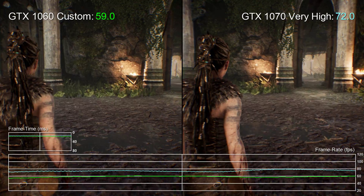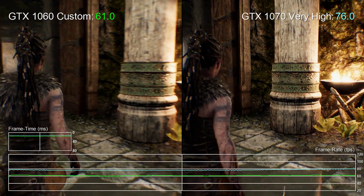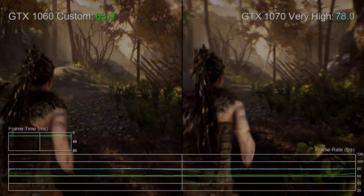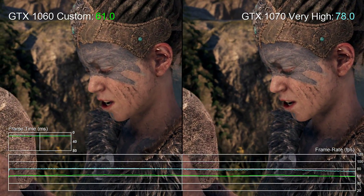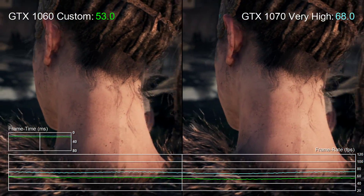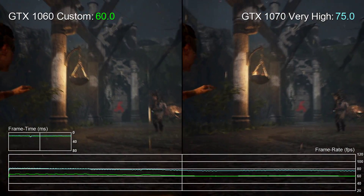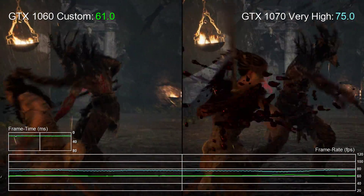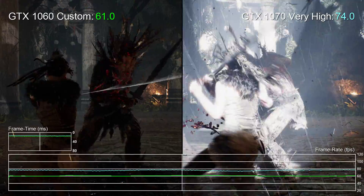Swapping out the GTX 1060 for the GTX 1070 does the job nicely. Not only can we get a rock solid 60fps, we have more than enough headroom to fully max the game out by switching to the very high preset — it's the complete package. However, having to use a GTX 1070 to achieve 1080p 60 is a bit higher spec than we'd really like to see. The 1060 has proven itself on other games like Battlefield 1 for a better-than-console experience at 1080p 60, but Hellblade is considerably more demanding.